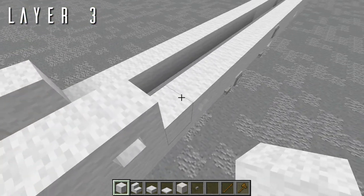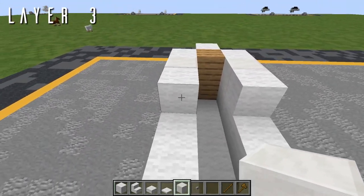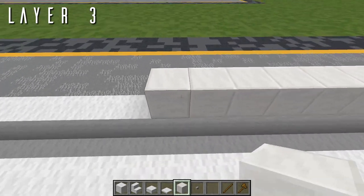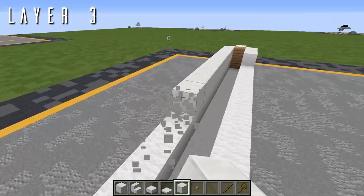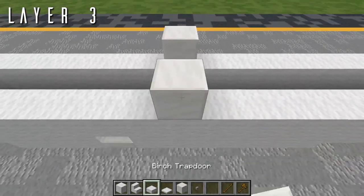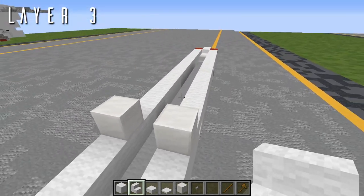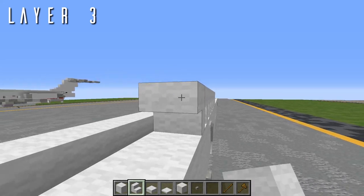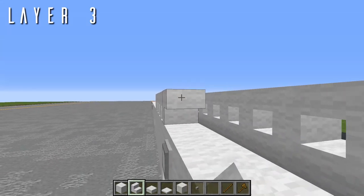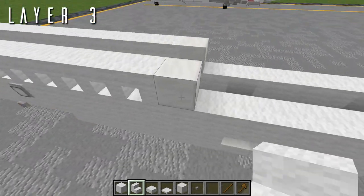Next we're going to be putting in our windows on this layer. These windows consist of upside down wool stairs to give a quarter block opening for each window. Since they are facing forwards they're a bit of a pain to place one by one, so what we'll do is place down 16 temporary blocks going backwards, then leave the last one in place and clear out all ahead of it. Place a second temporary block in line with that on the right side. Then we have 15 upside down wool stairs facing forwards for the forward windows. With those in place, clear out the temporary blocks.